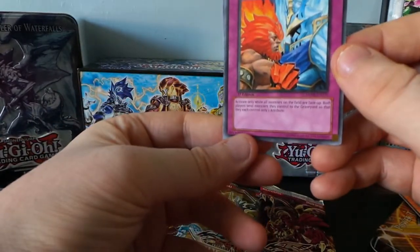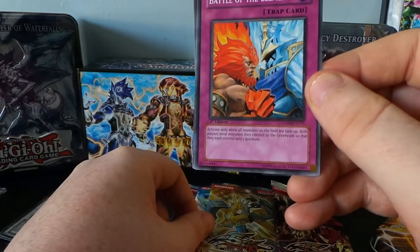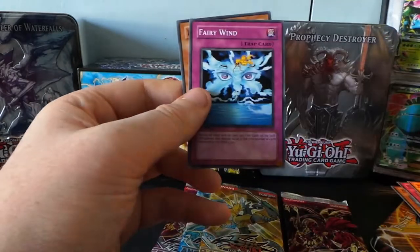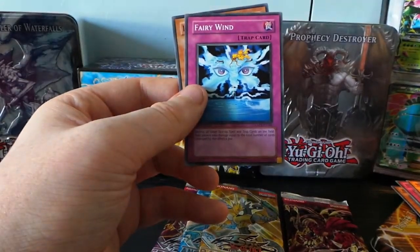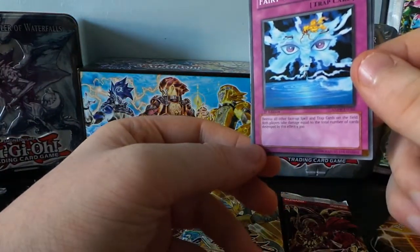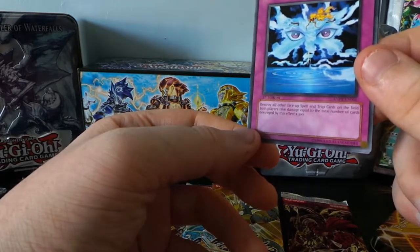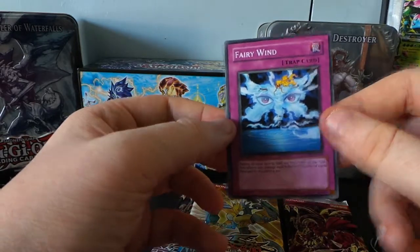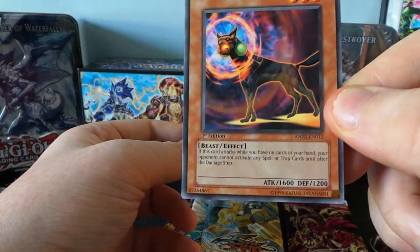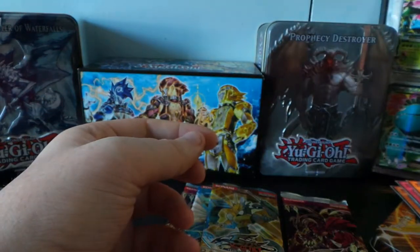Battle of the Elements — activate only while all monsters on the field are face-up: both players send monsters they control to the Graveyard so that each controls only one attribute. Then destroy all other face-up spell and trap cards on the field; both players take damage equal to the total number of cards times 300. That's pretty cool. And the final card — Infernity Beast: if this card attacks and you have no cards in your hand, your opponent cannot activate any spell or traps until after the damage step. Pretty cool.